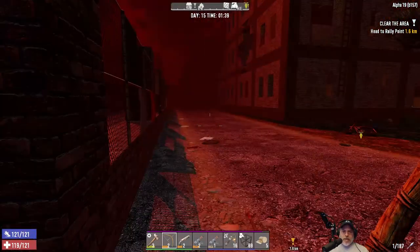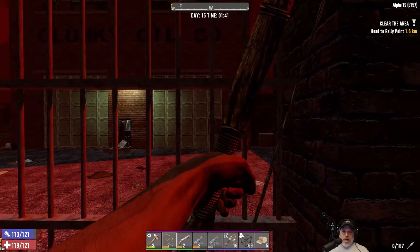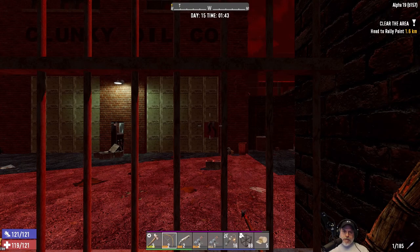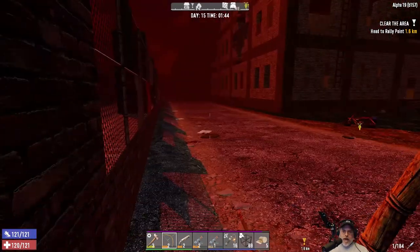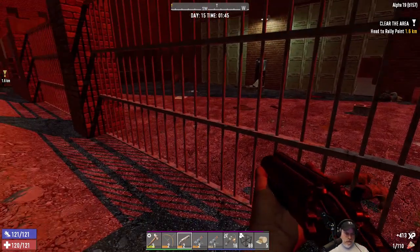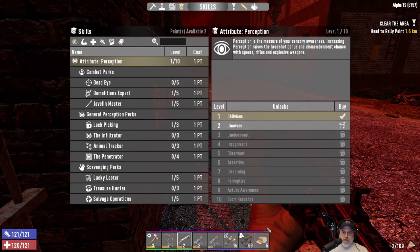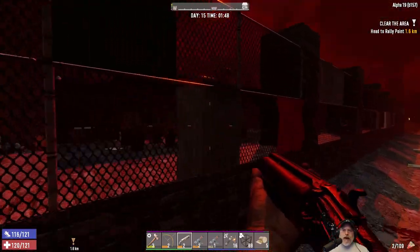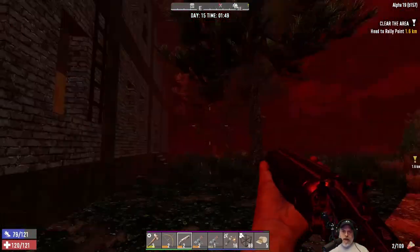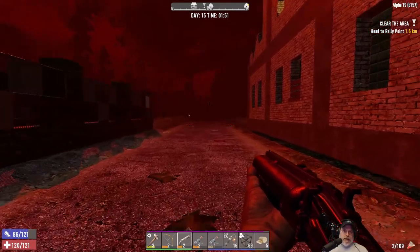We might try the stealth build again around mid-game — that build is really powerful in the end game. If you guys watched my Wasteland series you saw that in action. I've just never really felt the stealth build is good for early game. Alright, so we didn't quite get to the next level but we got two levels and we're almost to the next. Horde night is done — we made a damn good showing. I don't want to get on my mini bike because the patch notes say that if you're on a vehicle on horde night it'll spawn boss buzzards on you in your location to chase you. That probably could still happen even though the actual horde is done, so let's not take any chances.